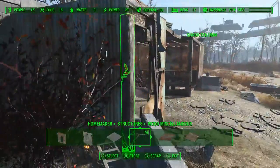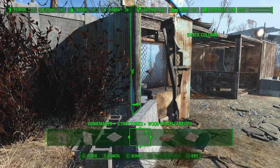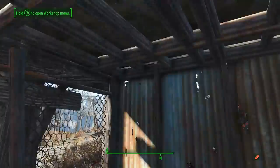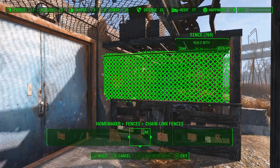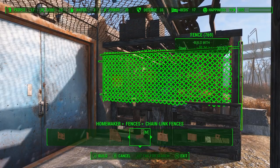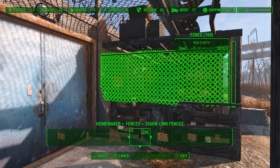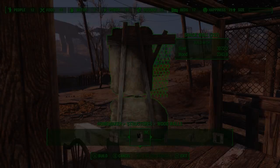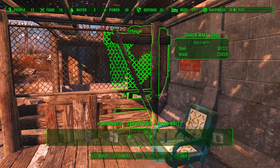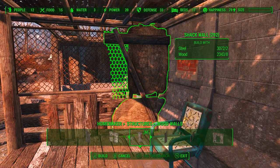The support rod for the chain link was sticking through the wall there, so we can take one of these shack columns and put that in place — it should cover it up nicely. Now for the other wall leading into the guard house, we're also going to use chain link so that they can have a little window into the entryway to see who's coming and going. Just a matter of glitching the support into the shack column there and getting the height correct. With the chain link in place, we can take another shack wall and glitch that into this existing junk wall just to cover up some of that chain link clipping with the concrete wall there.